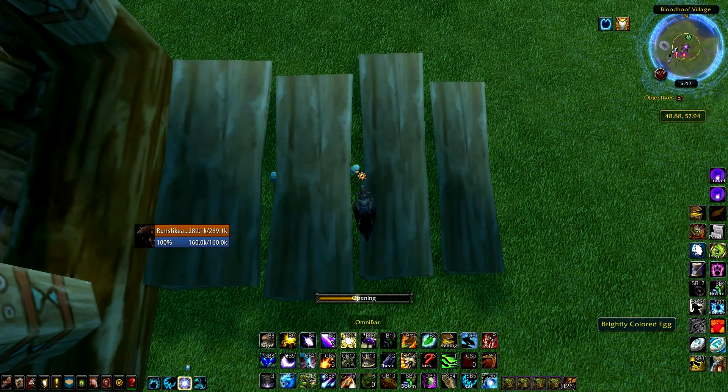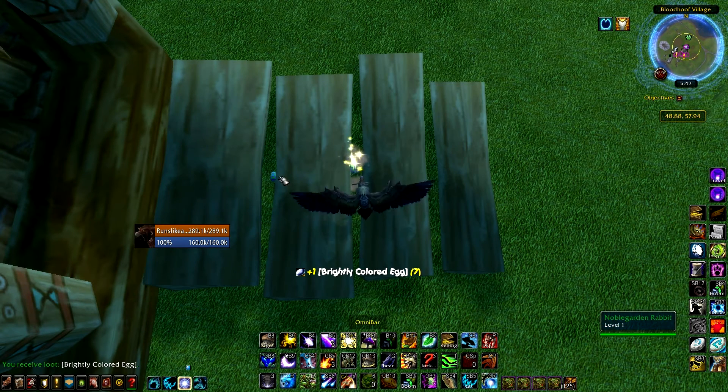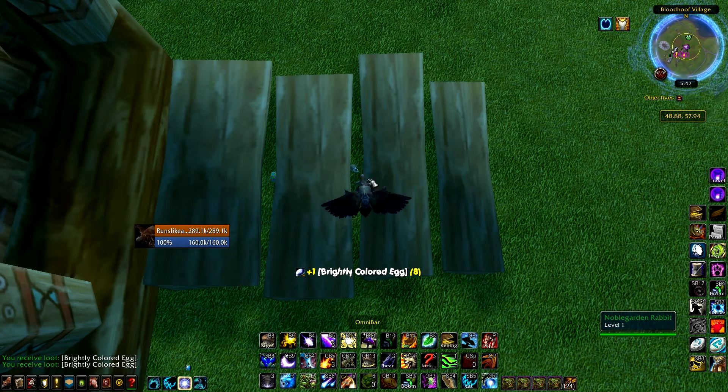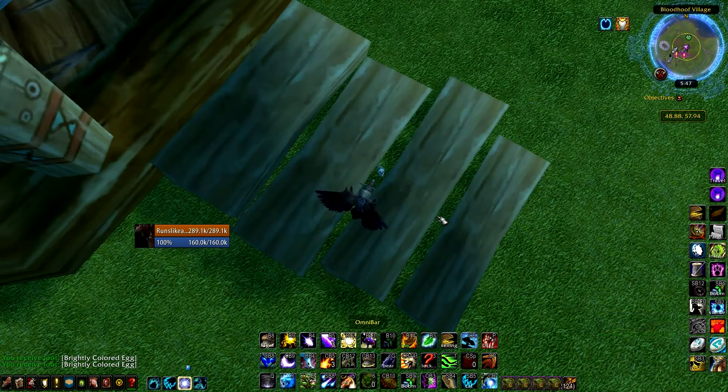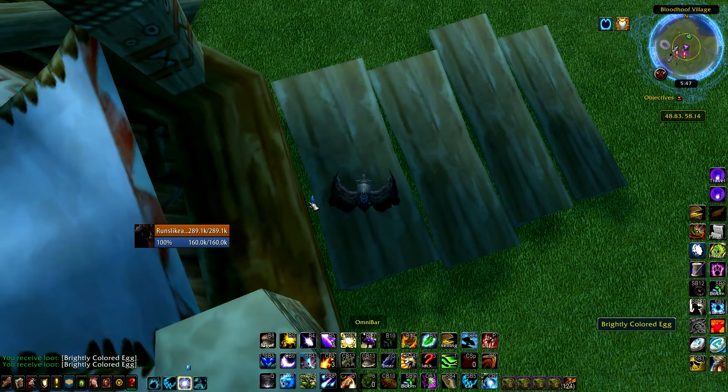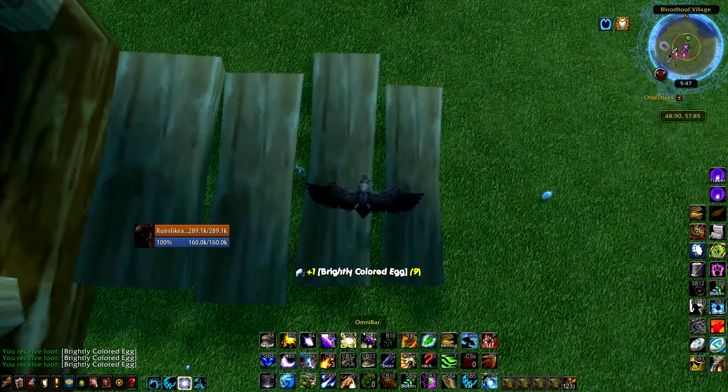Just go in there and stand in front of the cracks or whatever. You'll see these little eggs pop up. There's usually three of them — one, two, three — and even four right here. What you can do is just kind of slide back and forth.